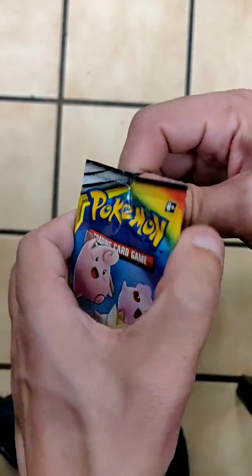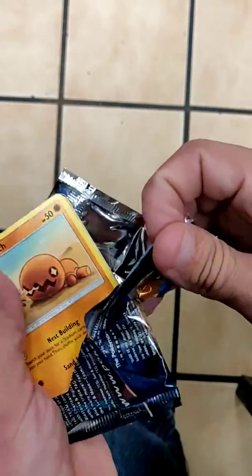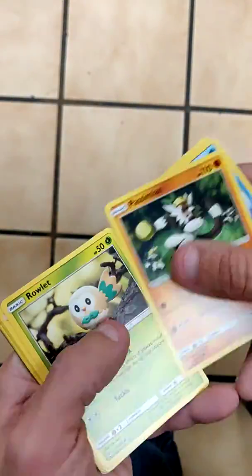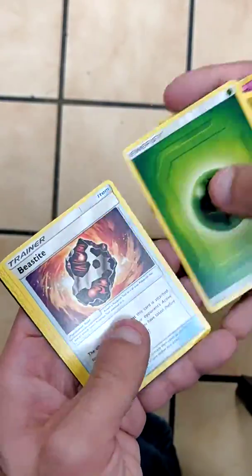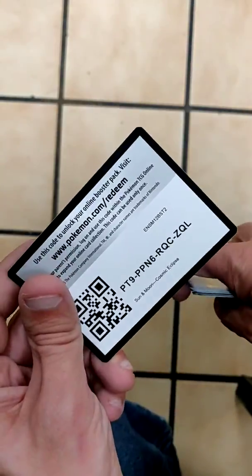We're down to our final four packs, so we'll get into them and see what we can do. Hopefully we get at least one more good pull out of those. We got a Trapinch, Seel, Pancham, Rowlet, Lopunny, Reverse is a Flute, and Drampa with Leaf Energy, Beast Ball, Lillie, and Jolteon. There's your code card.